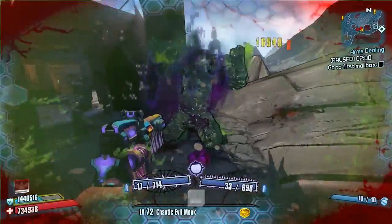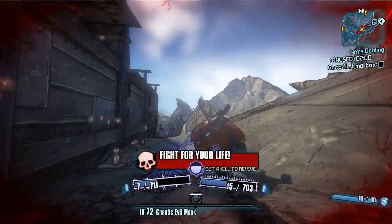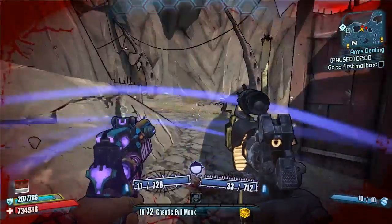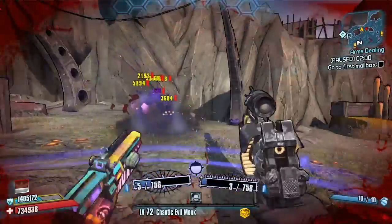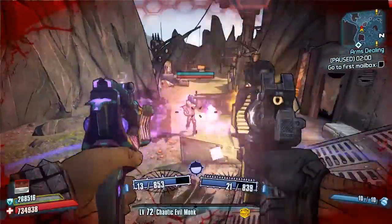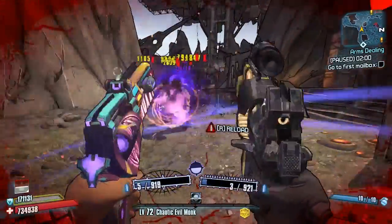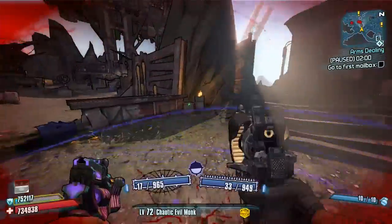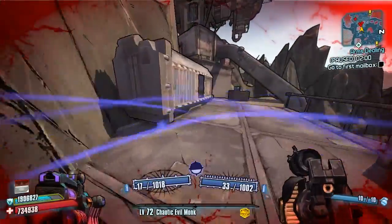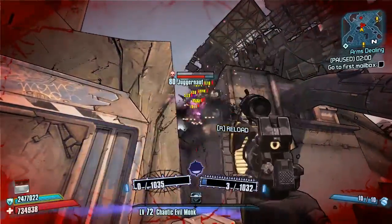We're going to give this a try in Sawtooth Cauldron right now. This drops from Jack-o-Lantern, so you need the Halloween Headhunter DLC pack for it to work. Unfortunately if you don't have it, this will not work, because it drops things that are only available in the Headhunter pack — first introduced in the first Headhunter pack.